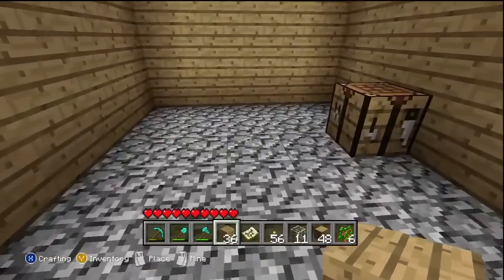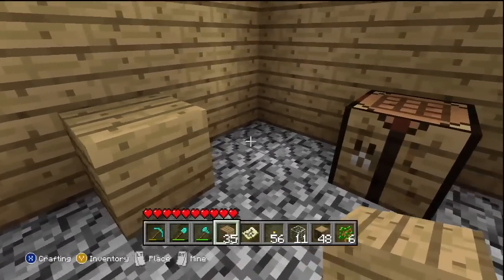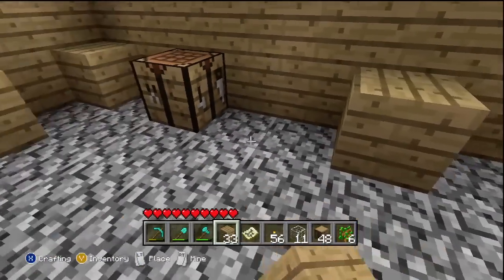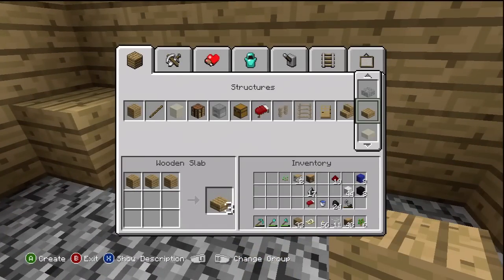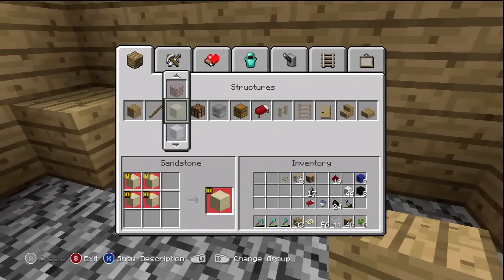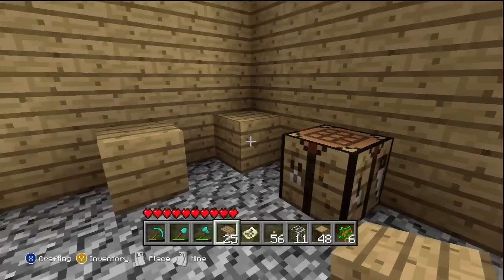The first thing I always like to do is start by building the kitchen area. This is how I've always made my kitchens — I always do it like this, create a little boundary. And then from there, I add usually a crafting table or a furnace, which is always good. I think it looks good.